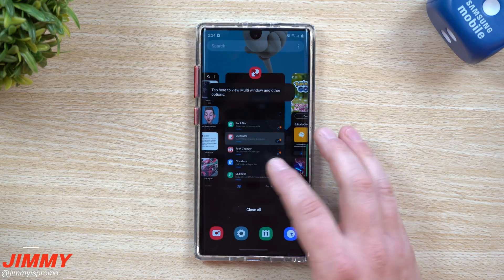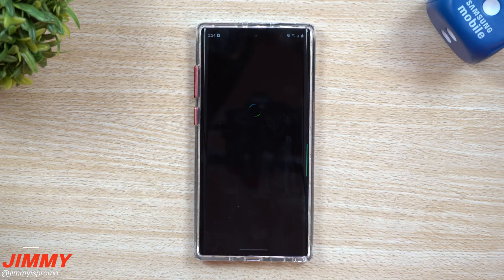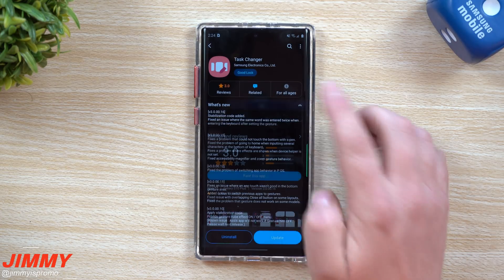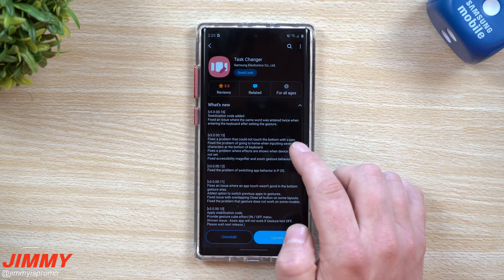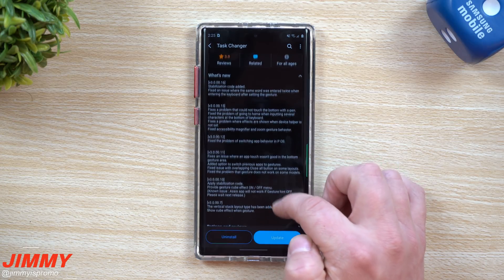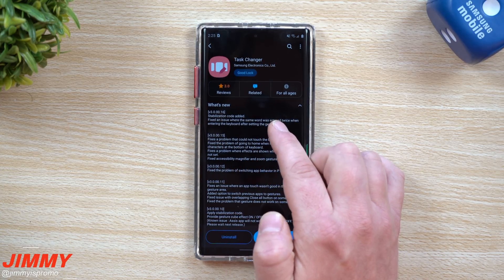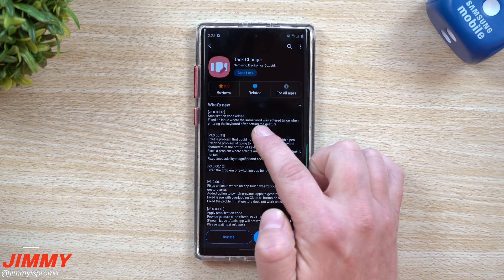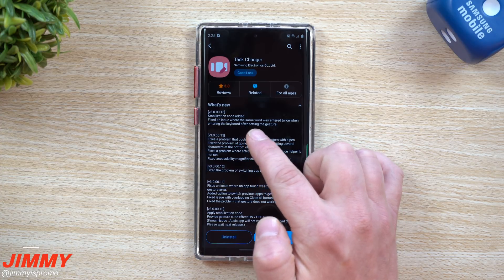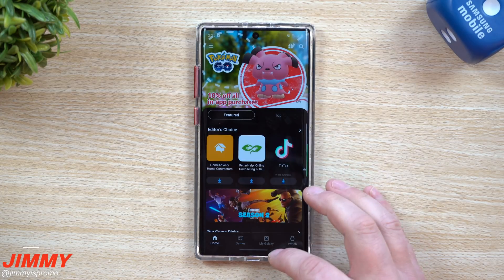Next we have Task Changer, which is a big one for me — I actually use this one. There is a lot going on with this update. Reading from the top: stabilization code was added, and fixed an issue where the same word was entered twice when entering the keyboard after setting the gesture.